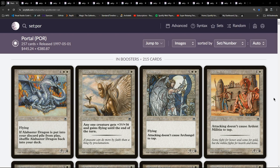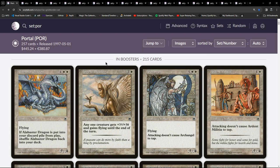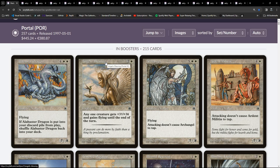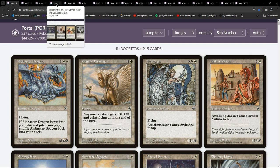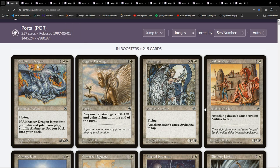I wanted to start off with Portal - I've always been intrigued by this set and never spent much time exploring it. It was intended as a starter level set, released in May of 1997. There are 257 cards total; 215 are in the boosters, plus a few other things like intro pack cards, simplified Chinese alternate art, and demo game cards. We'll do the new style Set Musings format, going through by rarity and color, ordering by the curve.